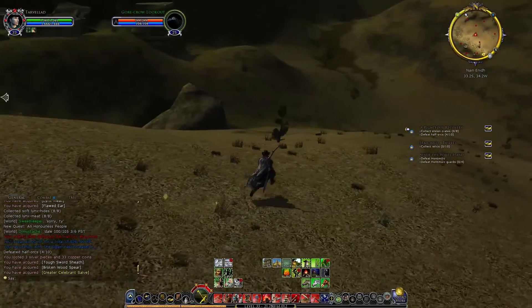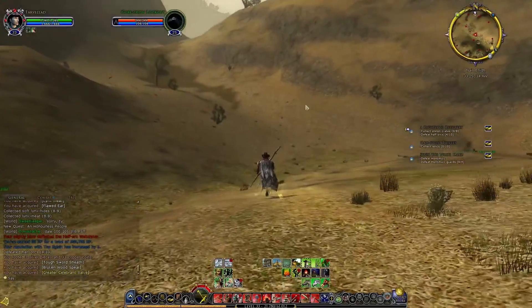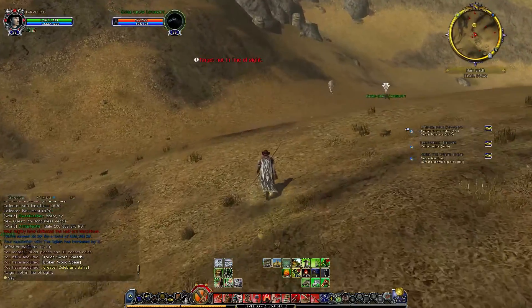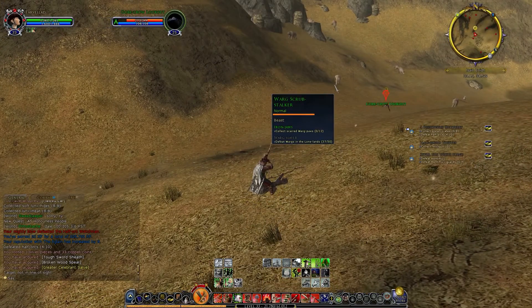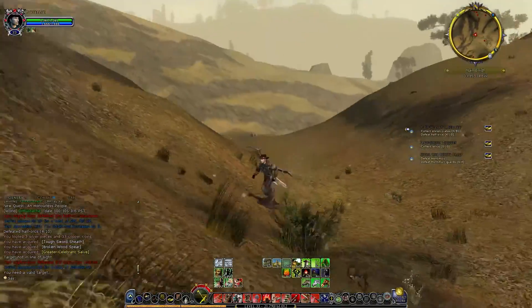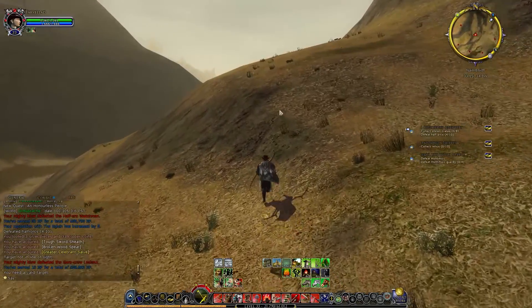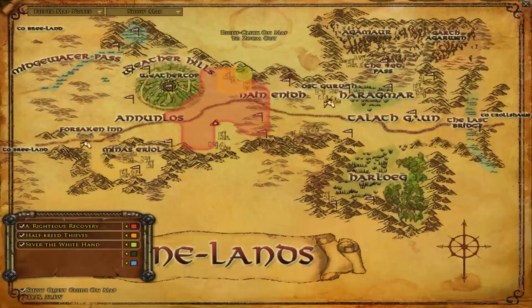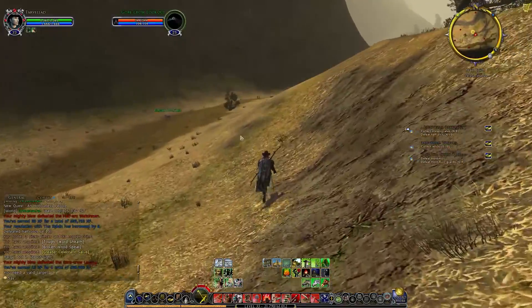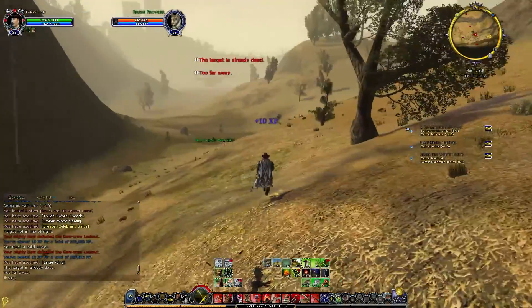It seems we're in the wrong area. So we also need to collect relics, apparently, and also we need to still be looking out for half orcs, but it seems a majority of that are wargs. We need to defeat 37 - well, we've got 37 out of 50. I guess we can keep that place in mind if we need to go kill a lot of wargs when we get to that point. But for now, righteous recovery is the half orcs, which should be most likely sort of on the pathways of here. They're kind of attacking us, which is kind of annoying, but they're pretty easy to kill.